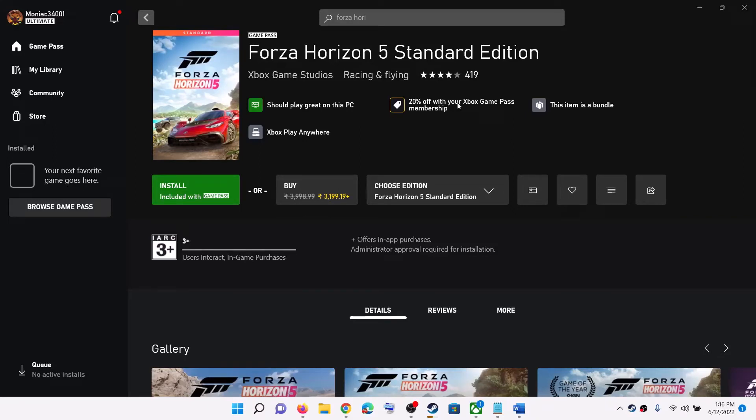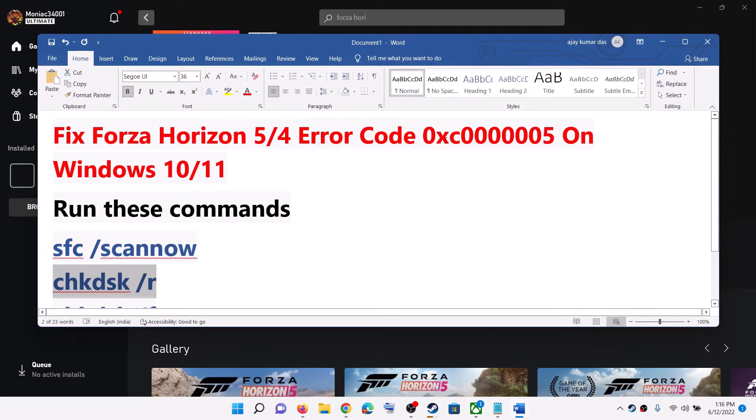Hello guys, welcome to my channel. Whenever you launch Forza Horizon 4 or Forza Horizon 5 on your Windows computer and you are receiving this error code, that is 0xc00000005.